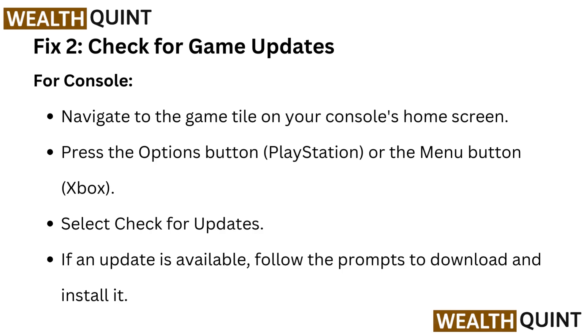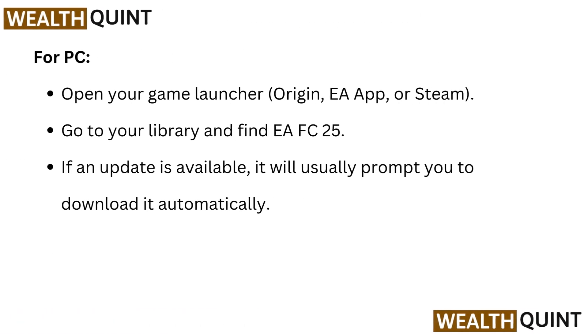If an update is available, follow the prompts to download and install it. For PC, open your game launcher — Origin, EA App, or Steam — go to your library and find EA FC25. If an update is available, it will usually prompt you to download it automatically.